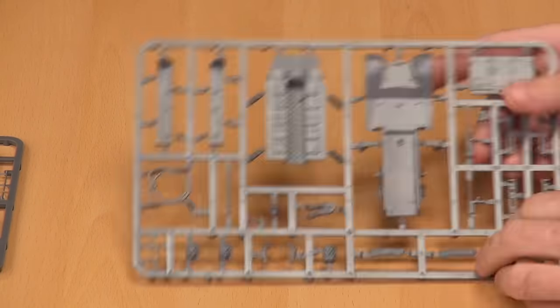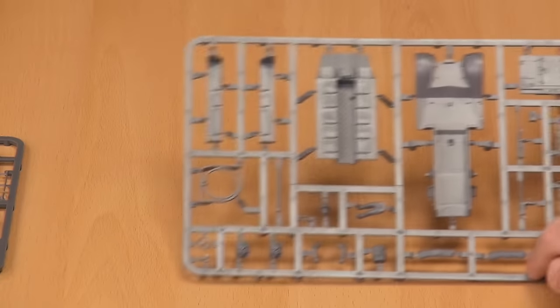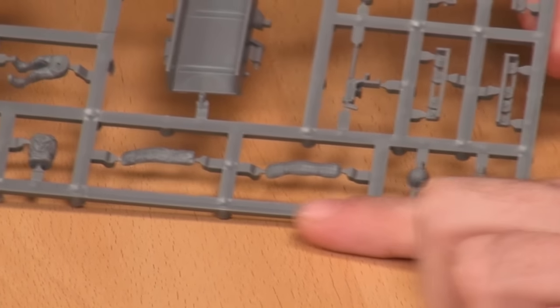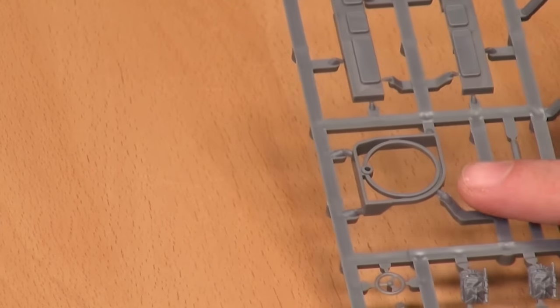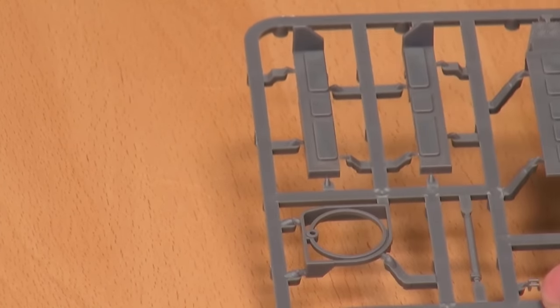Now, how much of this sprue are we using, I have to wonder? We'll get to that. On the second sprue you've got your main chassis, your crew compartment, the back doors, some little bits of storage and helmets, and you've got some crew — a driver and a figure standing up. This is where this kit diverges into a hybrid kit.